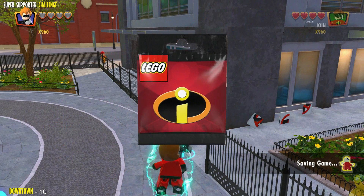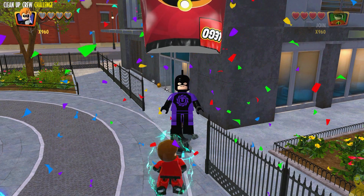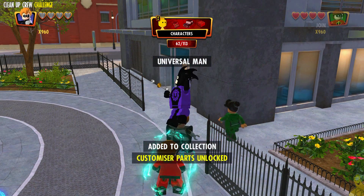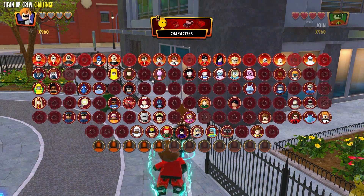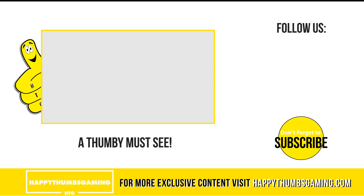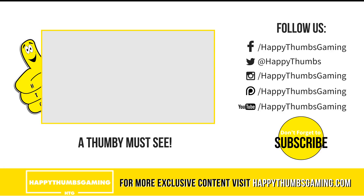Give it the old butt slam and booyah — we've got all 10, which gives us a gold brick. We're also getting a blind mystery bag. We'll open it up — Universal Man! I know absolutely nothing about Universal Man; I'll have to look him up. He's one of the old school supers. Syndrome's happy as you can see. That's going to wrap things up for Lego the Incredibles Super Supporter Challenge — hopefully you found all 10 posters quickly and easily. Check out social media, and as always, till next time, see ya!